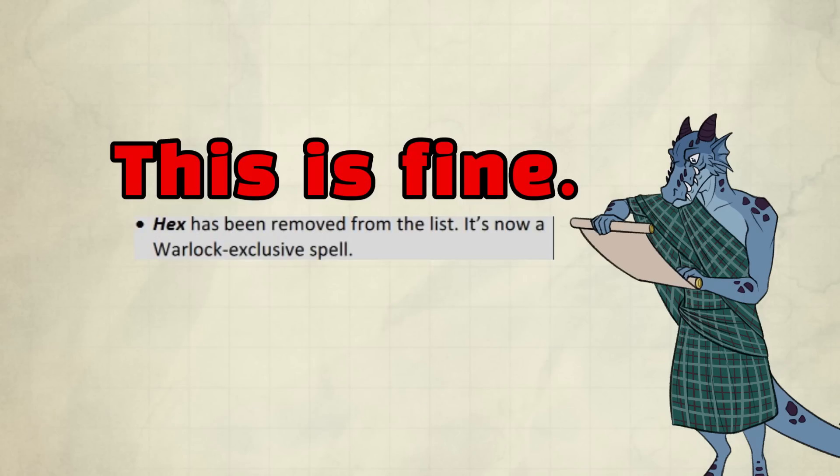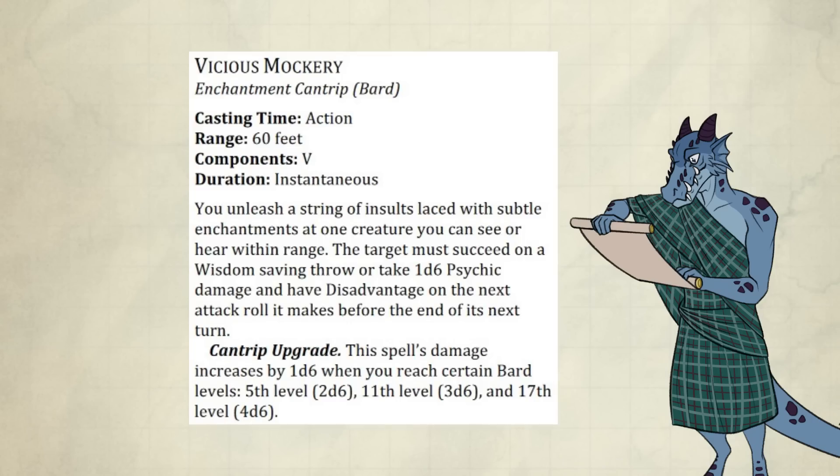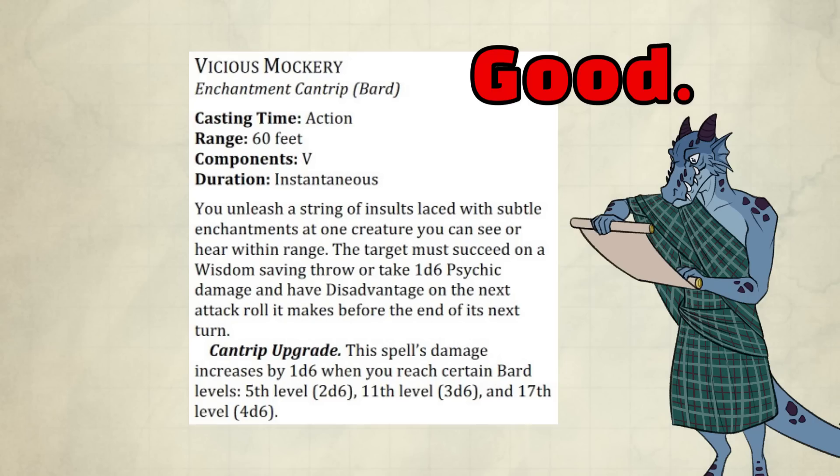Hex received a tiny change — it's now a Warlock-only spell, which is completely fine. Vicious Mockery is now a Bard exclusive with some good changes: it now works on creatures that can hear or see you instead of only being sight-based, and the spell now deals damage in d6s instead of d4s. One additional thing is that damage only increases on Bard level-ups. The spell has become a bit more competitive, but its rider effect still outgrows its worth quite quickly as enemies start getting multi-attack more and more.